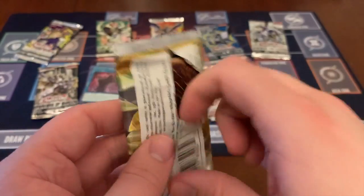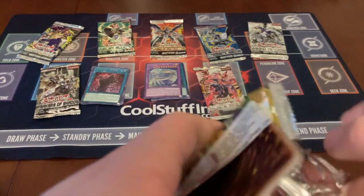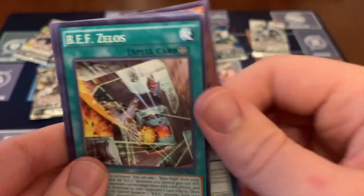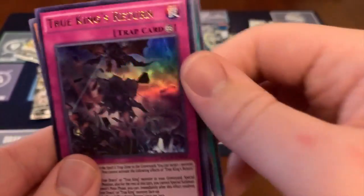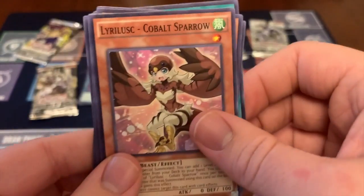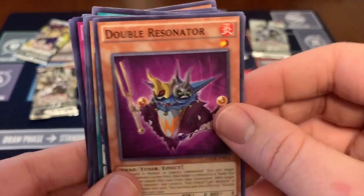Maximum Crisis next. Spring King Dragon, Dark War, Pief Xelous, Phantasm Spiral Wraith, True King's Return. Performer Pal Coin Dragon, Phantasm Spiral Grip, Lurer's Cobalt Sparrow, Break Away, Double Resonator.